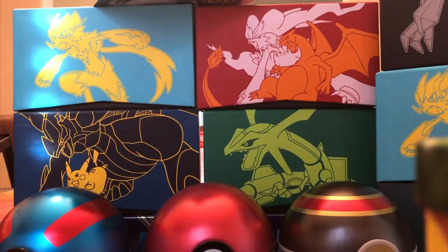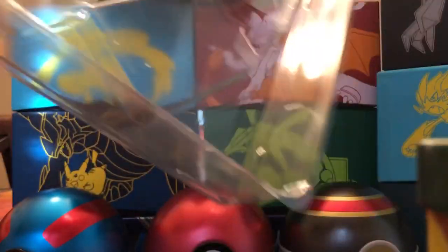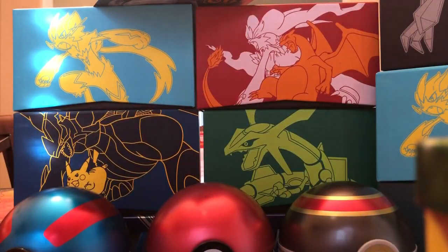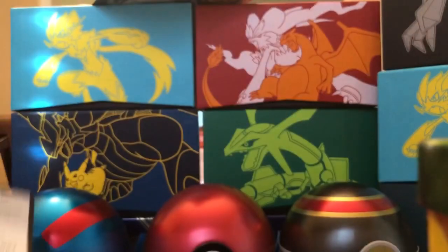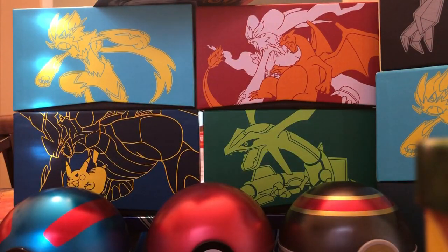And then we have - hold on Little C, I'm trying to get this out. Let's see if I can pop it out guys - don't want to damage it. There we go. All right, here is a code card for everybody for the Charizard EX box. And here is the promo card.